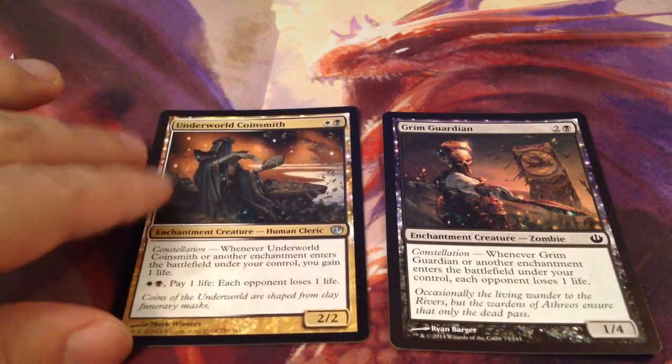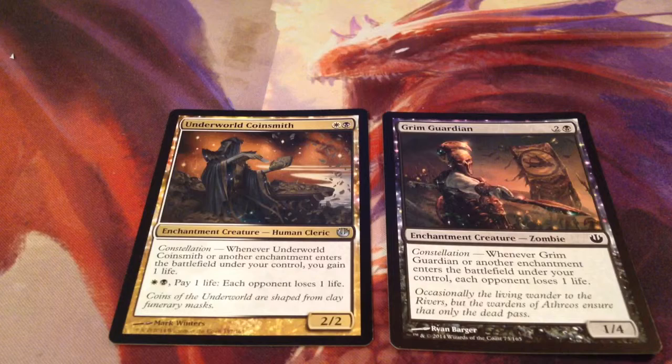We're going to start with our Constellation 2 guys — the Underworld Coinsmith and the Grim Guardian. Underworld Coinsmith is a 2-drop white-black, and the Grim Guardian is a 3-drop, 1-black, 2-colorless. They are both enchantment creatures, so they both trigger Constellation. The Underworld Coinsmith's Constellation is: whenever Underworld Coinsmith or another enchantment enters the battlefield under your control, you gain a life. He's also a 2-2, and the Grim Guardian is a 1-4. The Grim Guardian's Constellation is: whenever Grim Guardian or another enchantment enters the battlefield, each opponent loses a life. So they work really well together.